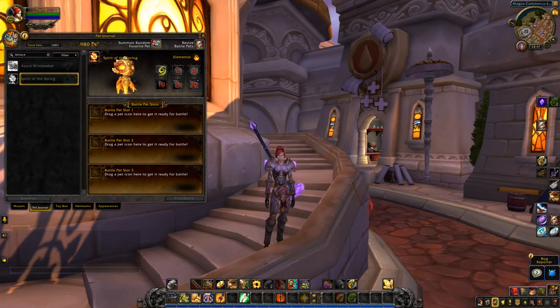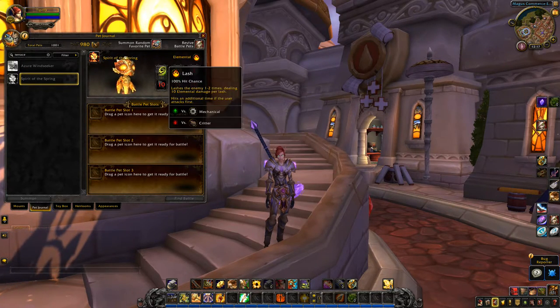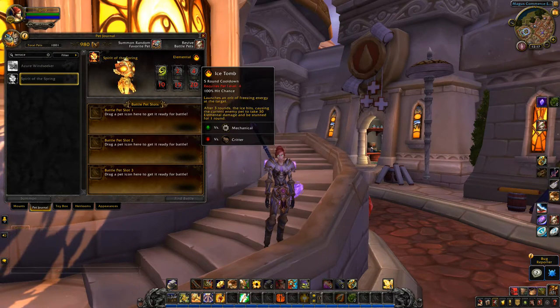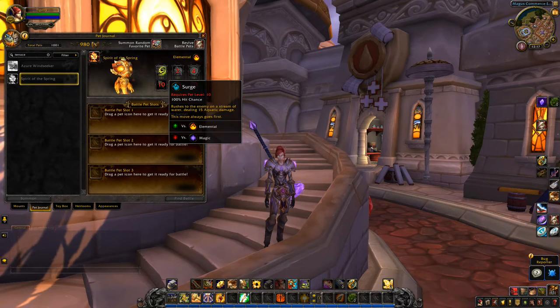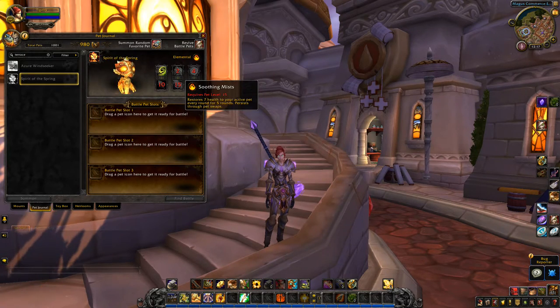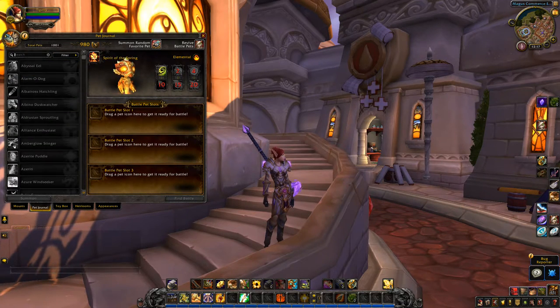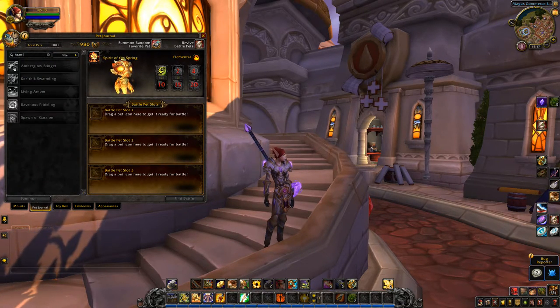And Spirit of the Spring with Lash, Flash Freeze, Ice Tome, Surge, Soothing Mists, and Slippery Ice. And then the last one is Heart of Fear.